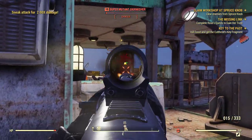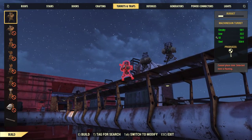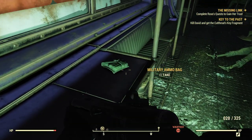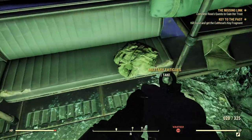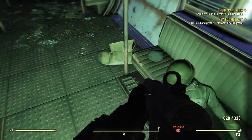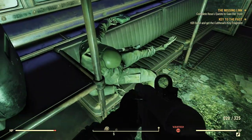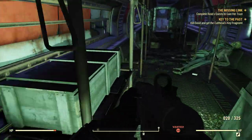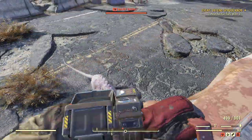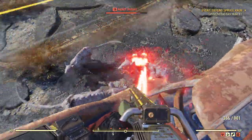The cycle is: claim the workshop, clear it out, defend it, then change worlds by logging out to the main menu and logging back in. Cycle that two or three times and you'll level up. At earlier levels it might even be faster. This is the best location for fast leveling considering the number of enemies, the XP for killing them, the XP for clearing it out, and the XP for claiming it. Just reload, change the world, and repeat.